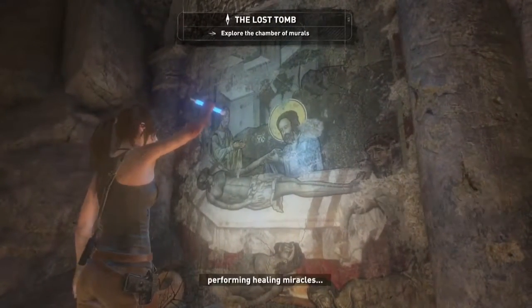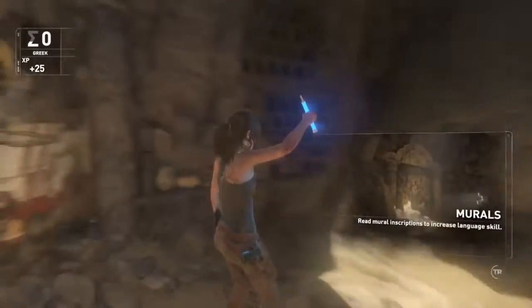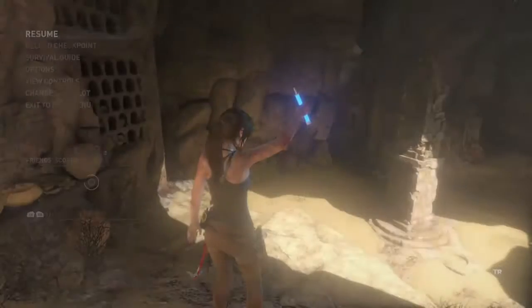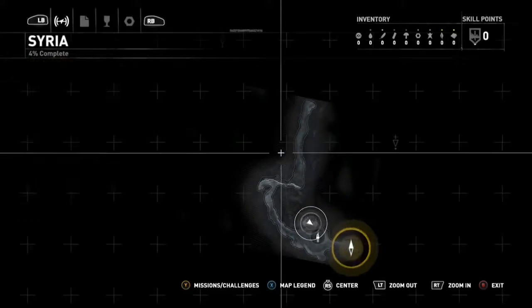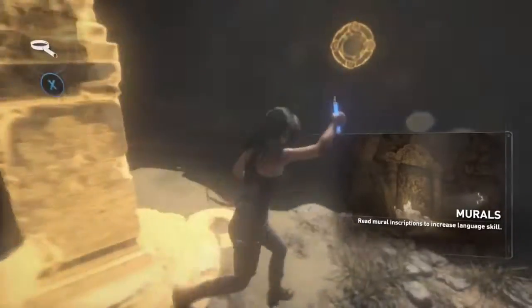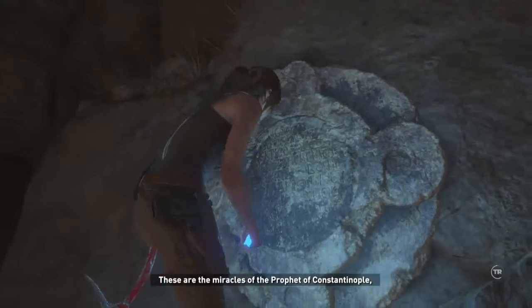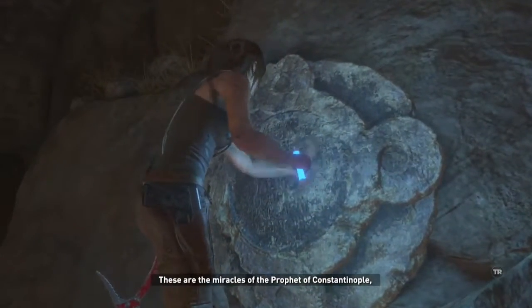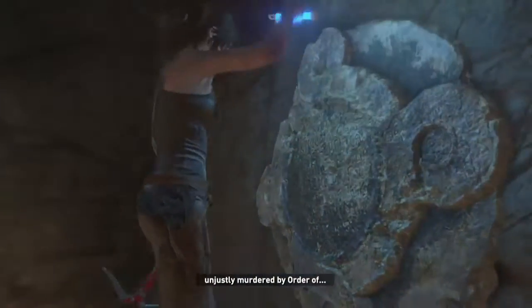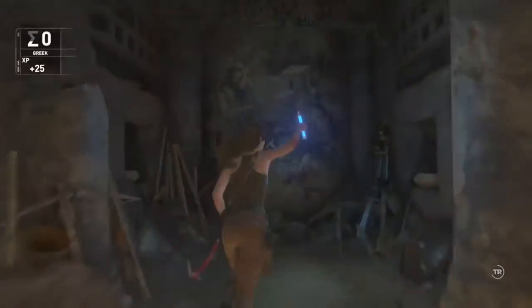Then I completely forgot about what the survival instinct button is, even though it popped up on the right. If you look at the top left, you'll see in a second — there's like an E with a number next to it. I don't know if that's currency or whatever, but I'm sure it's something to do with upgrading. It's gone back to the old Tomb Raider where you can upgrade all your instincts and equipment.